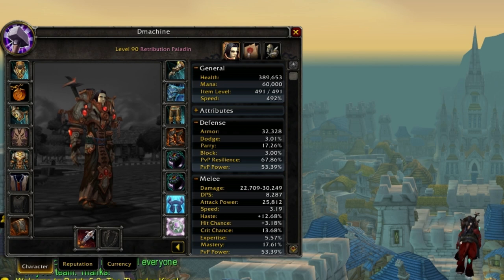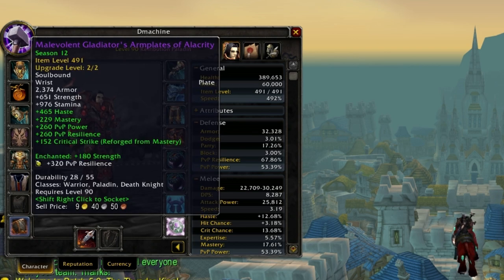Before you gem, enchant, or reforge any of your gear, you want to know which gear to buy. The off pieces you want are called Gladiator's Alacrity. What alacrity gives is no hit rating and just good stats. You don't want hit rating on your off pieces because passive hit rating from your gear will be enough to cap you.